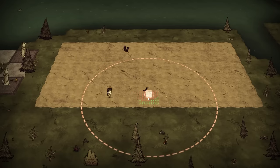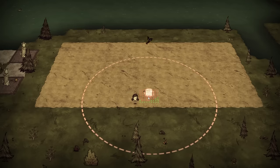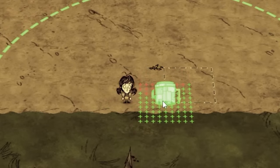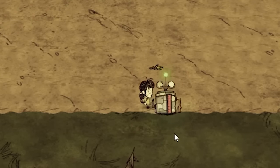Before placing all the walls around the oven, we first need to put down the ice fling-o-matic — we need it to put out the fires, and its collision is big, so we gotta put it down before the walls, otherwise it won't fit afterwards. The position of the ice fling-o-matic is the centre-bottom of the oven, then count down by 2 small units.